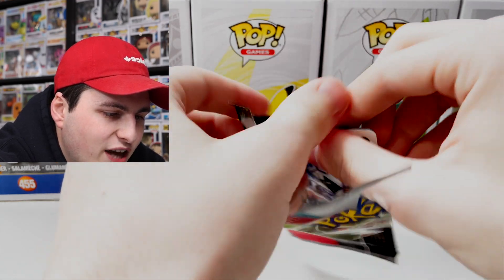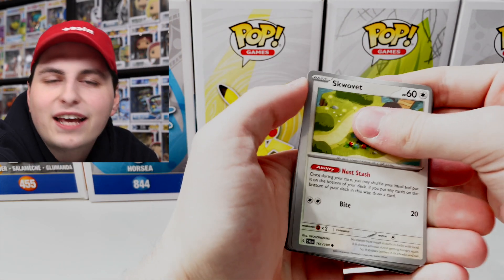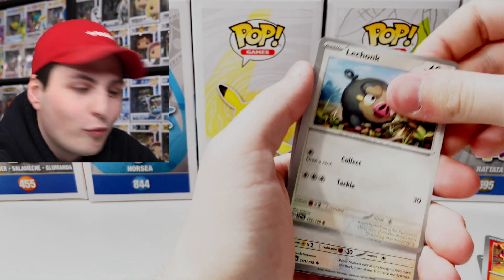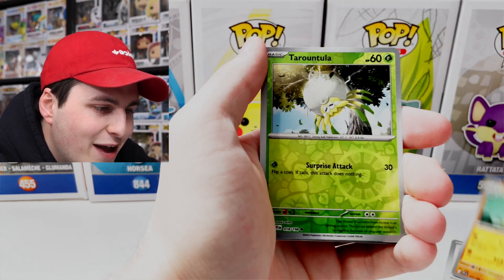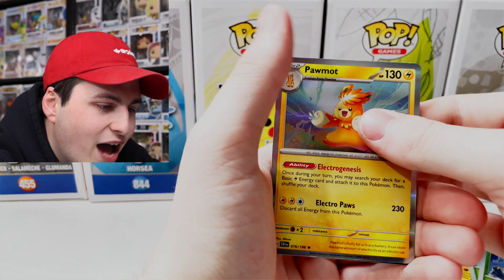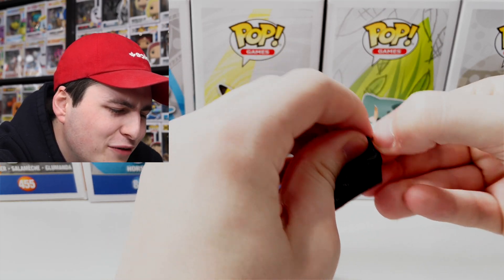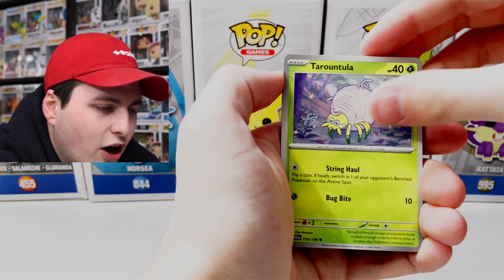Going back into the packs now with Koraidon. I'm hoping for some good pulls — I am trying to get all of them, so it doesn't really matter which specific cards come. With those four packs I did get things I needed, and I didn't have a lot of those normal cards which will be fun to go through later to put into the binder. We've got Medicham, Tarountula, Toedscool, and a Pawmo — honestly one of my favorite Pokemon from Gen 9.